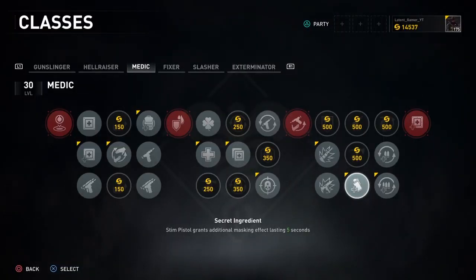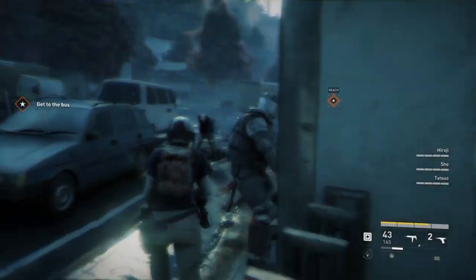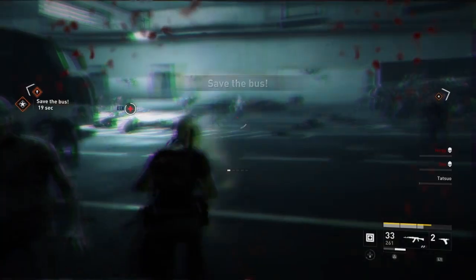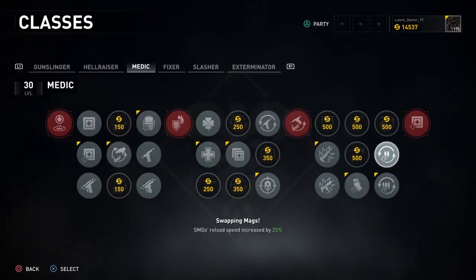In the eighth column, Secret Ingredient grants a masking effect for five seconds after using the steam pistol, and this goes well with Paramedic. So when a swarm has downed your entire team, just use this and get the quick revive.